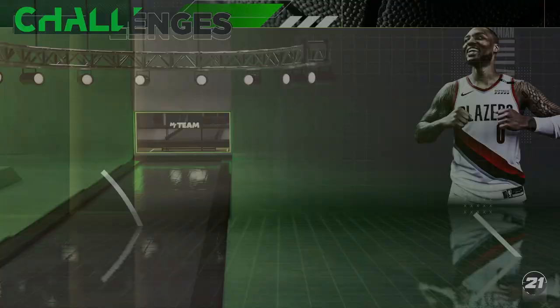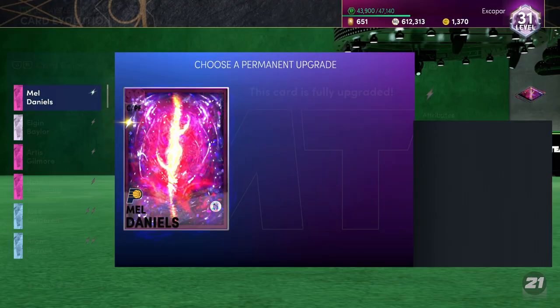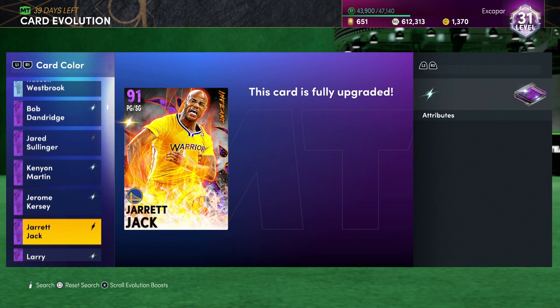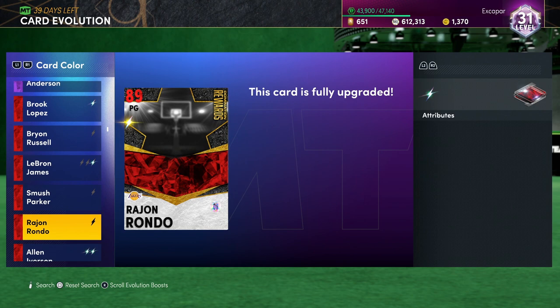Basically you're sending all those shorter guys against a 7-footer, which isn't really that difficult. This is the general method I've been taking. There are some card evolutions where you need to get blocks — with Mel Daniels I did this exact same method, last season we had Kareem Abdul-Jabbar who had to get 10 blocks, Artis Gilmore and some other guys might need blocks too. This method works for every single one. I even did it with LeBron James — with a 48 block rating — and was able to get it done.